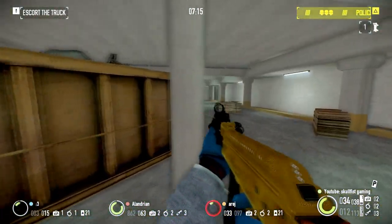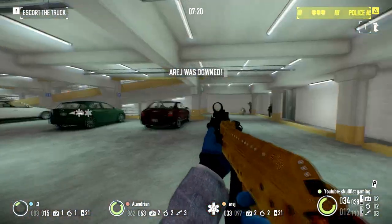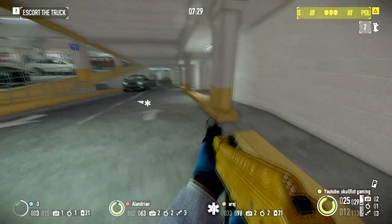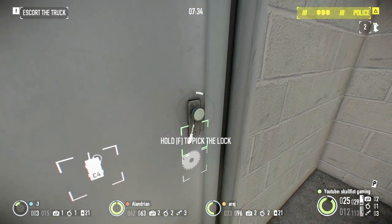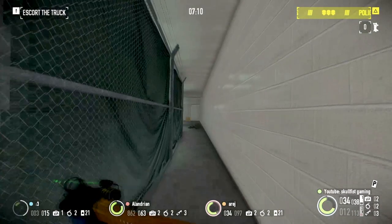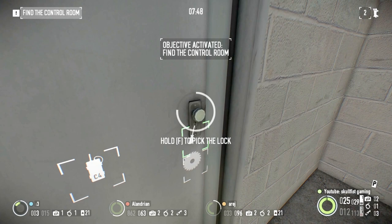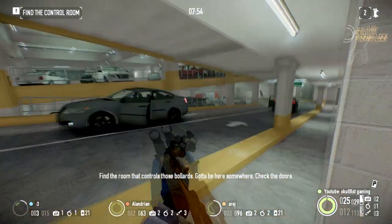The most important thing at the end of Hoxton Breakout Day 1 is protecting the person lockpicking the door. If you're with more people you can take bigger risks, but if it's just two of you, keep defending while the other pickslocks — it will take longer, but it's not about speed. It's about doing it the right way and completing the mission to get the achievement.